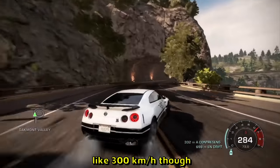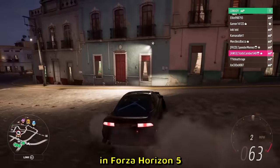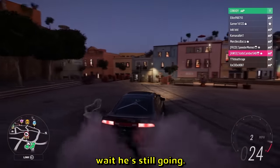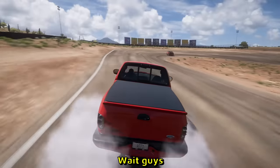He's taking a corner at like 300 kilometers per hour though. Here is a Nissan 180SX in Forza Horizon 5 — goes into reverse. Oh wait, that was way better than I thought it would be. Wait, he's still going — wait, this is actually a pretty good clip. I thought it was just gonna be like a 360, but this is better.